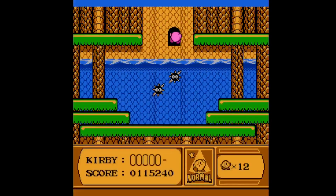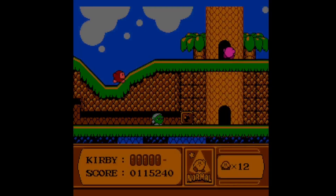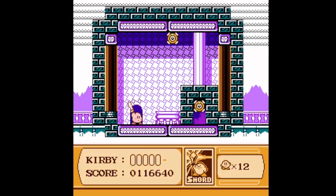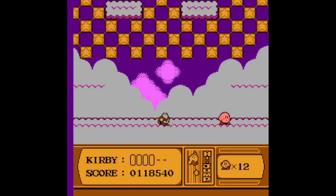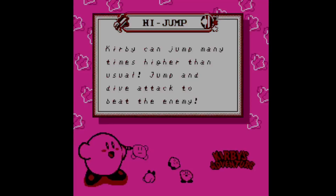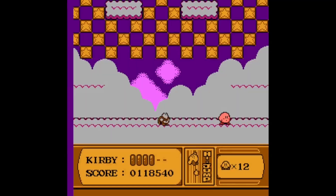After recovering a little bit of health in a mini-section, we enter the third section of stage 5. You can find High Jump, Parasol, Sword, and Fireball here. The fourth section utilizes the High Jump ability, which allows Kirby to damage enemies and obstacles by jumping through them. Here is a demonstration.